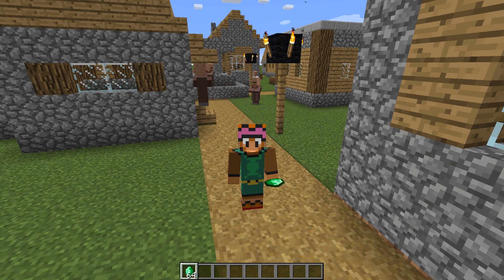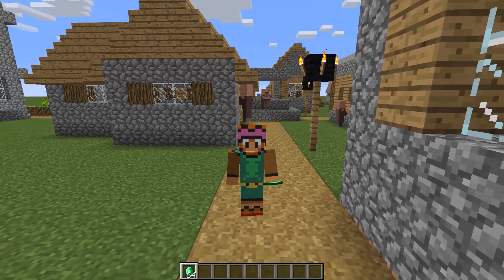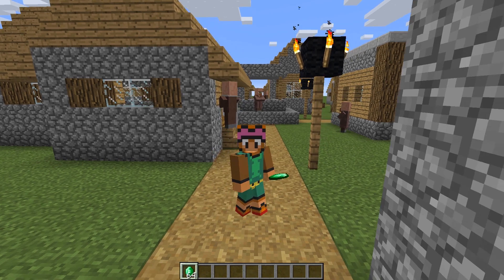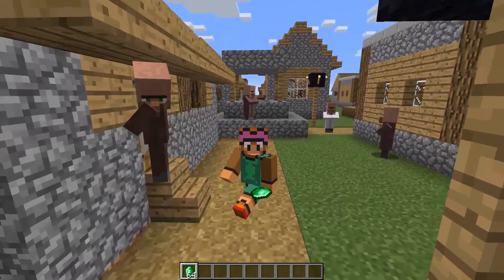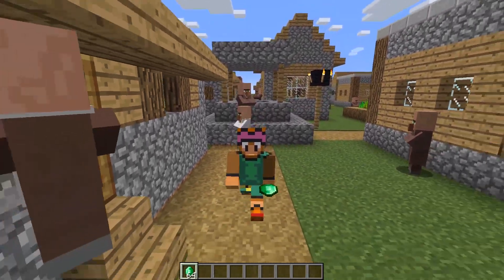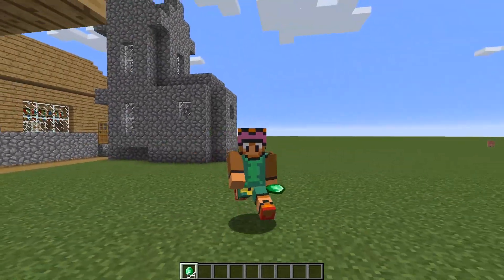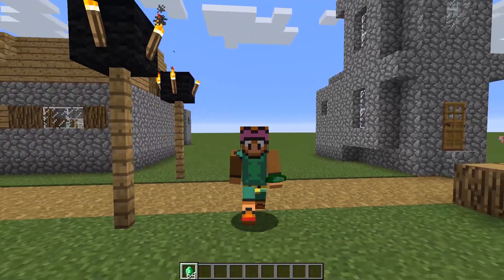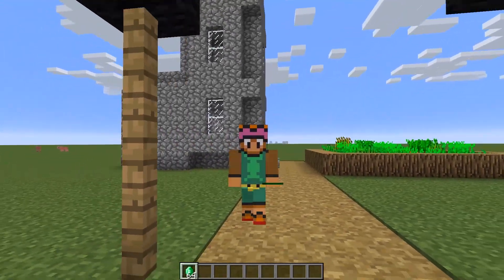I'm creating a Link to the Past adventure map, as you can tell from my skin that I created. I was worried that players would accidentally drop the Master Sword, a Key, or the Titan's Mitt, and then they wouldn't be able to beat the game or get to the next area. So I created a system that would keep players from being able to drop items so that their inventory is secure. They can obviously get items, but they won't be able to ever lose them.